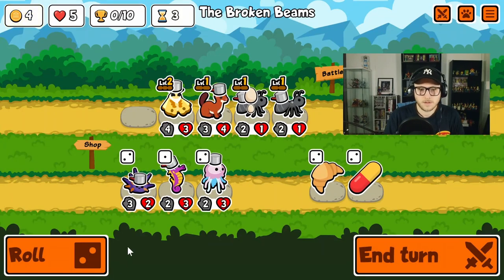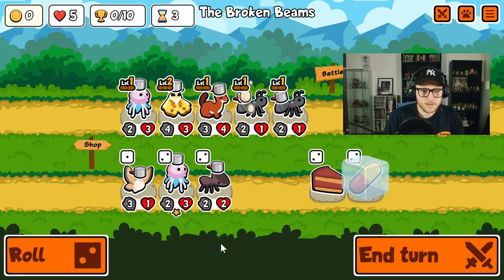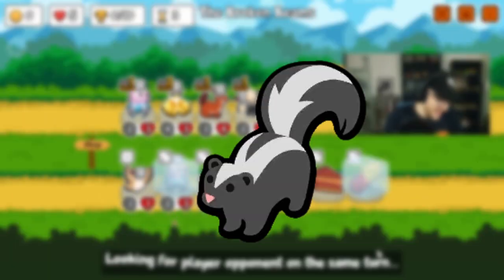Hey everybody, we're back! In today's video I'm showing you how to get instant kills with the skunk. First, get a skunk and get it to level 3.